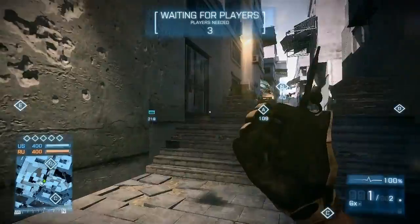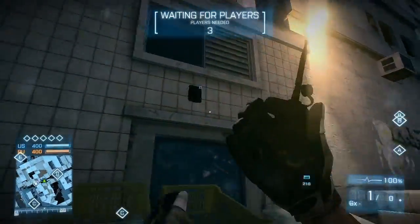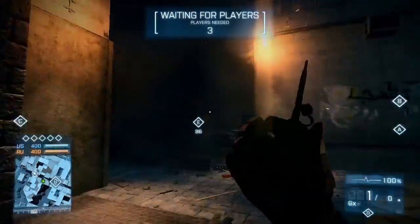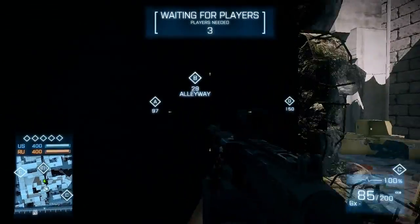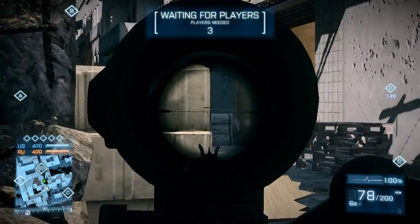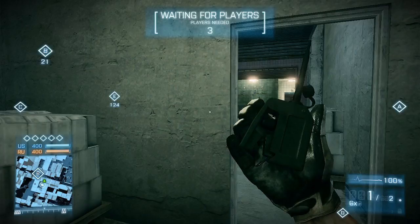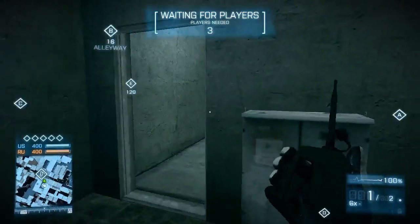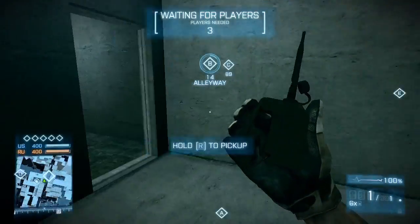This becomes helpful at the entrance of the alleyway, where you can make yourself a bit more room to engage the enemy. It's also good to know that the wall on the opposite side of that green kitchen is destructible.